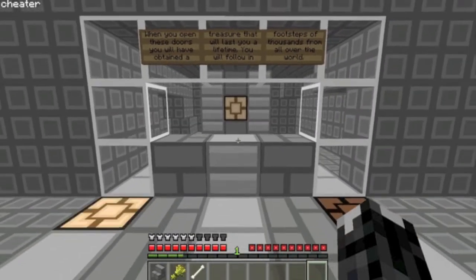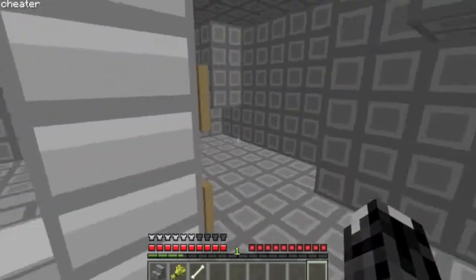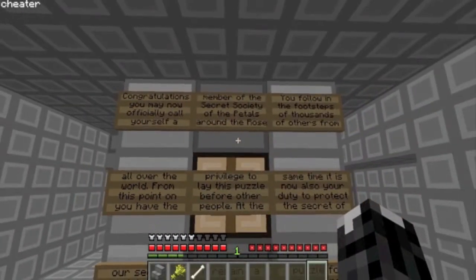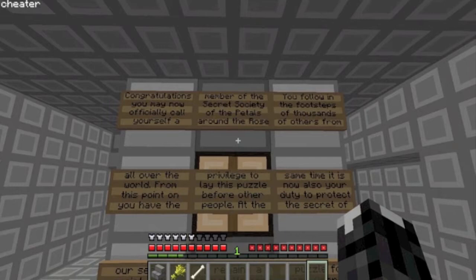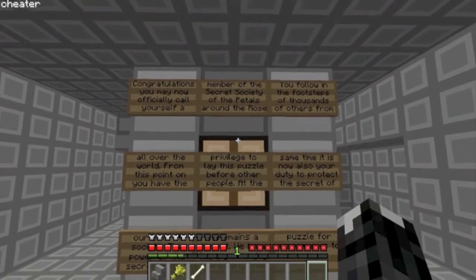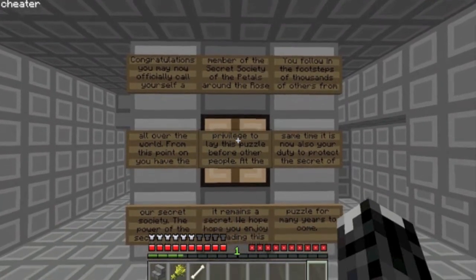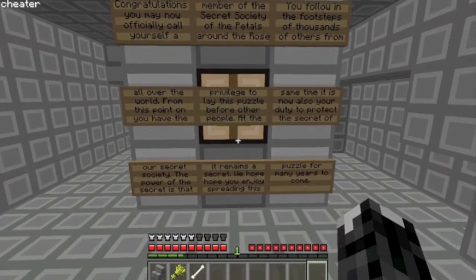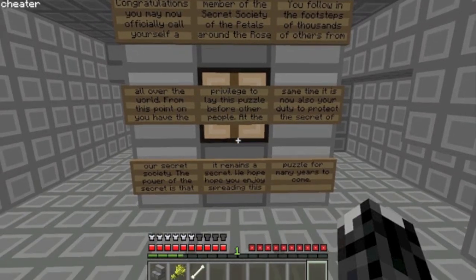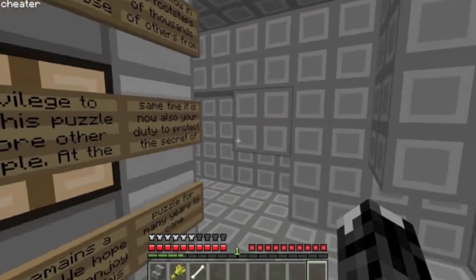The fifth will open and it will guide us to our doorway — this seamless hipster door — and then we are a member. Congratulations, you may now officially call yourself a member of the Secret Society of the Petals Around the Rose. You follow in the footsteps of thousands of others from all over the world. From this point on, you have the privilege to lay this puzzle before other people. At the same time, it is now your duty to protect the secret of our secret society. The power of the secret is that it remains a secret. We hope you enjoy this puzzle for many years to come.